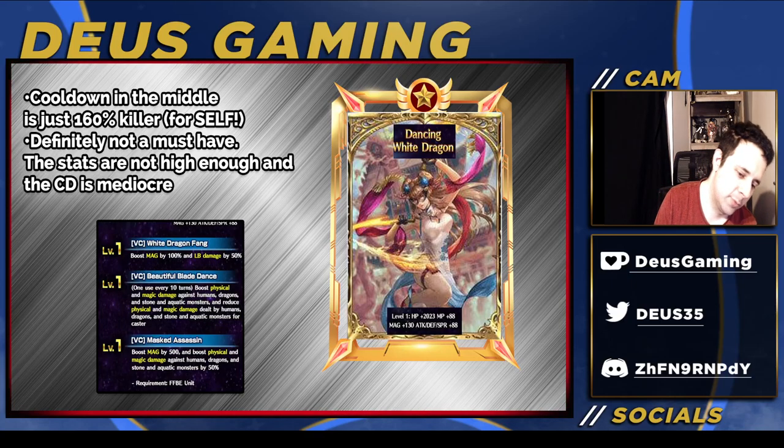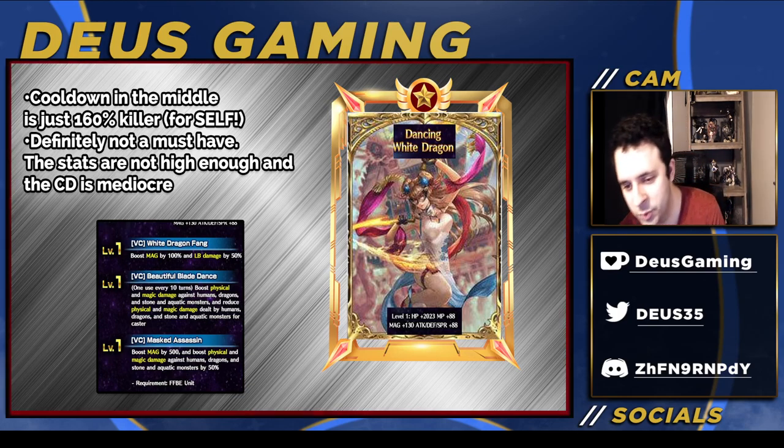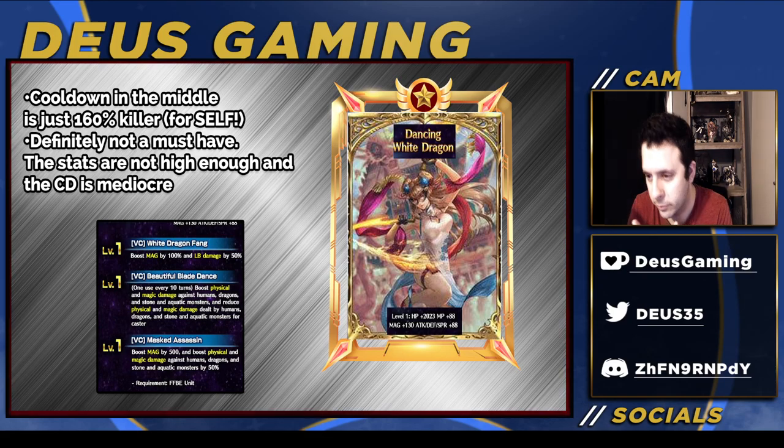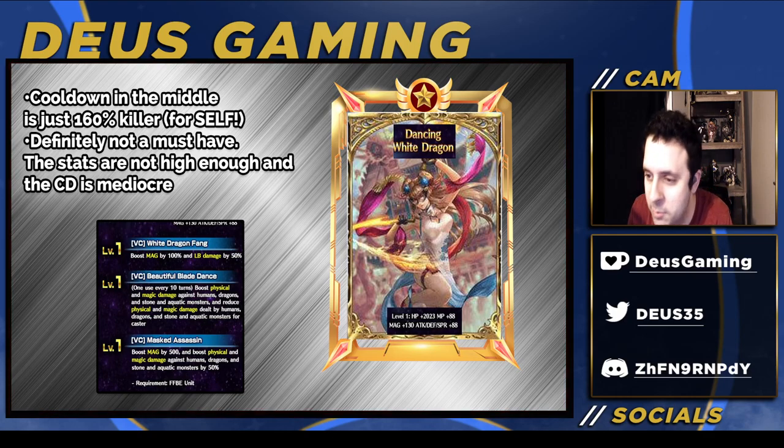Very disappointing — waking up to this kit reveal was sad. They basically just took Ayako's kit and watered it down, then gave her brave shift. Brave shift is good, but you've got to make both sides interesting and different — that's the reason brave shift exists. Don't make one side filler and the other dominant. If you're the new person making units and somehow watching this: make units unique, both sides have to be unique. Anyway, let me know in the comments what you think about this unit and the vision card, and I'll see you in the next video. Peace.